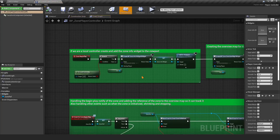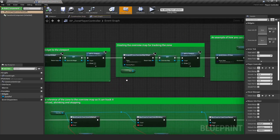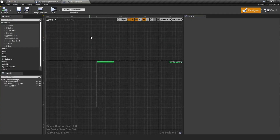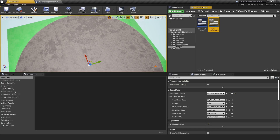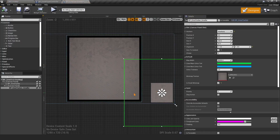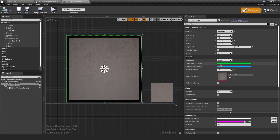Let's look at the Player Controller — this is where we create our widgets and handle zone events. We have a Zone Info widget showing health and messages, and a Zone Overview widget containing both the overview map and the minimap. In the settings you can configure the main circle tint, the next circle tint, and circle thickness.